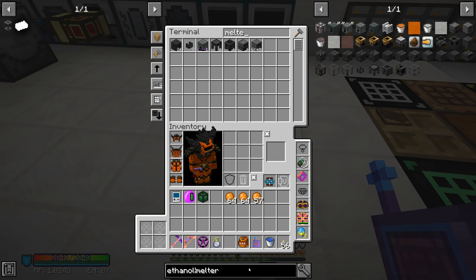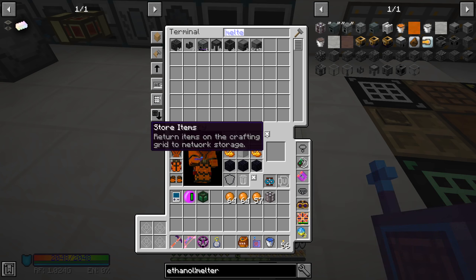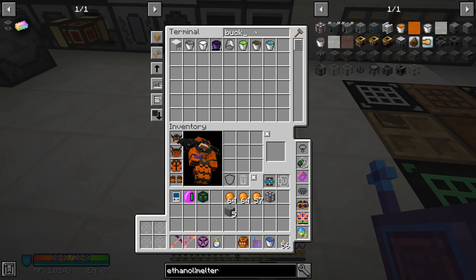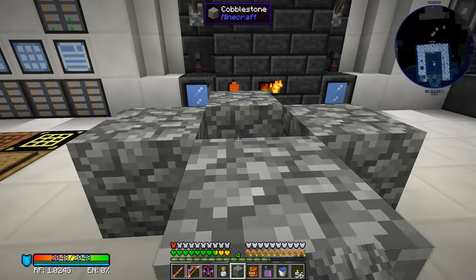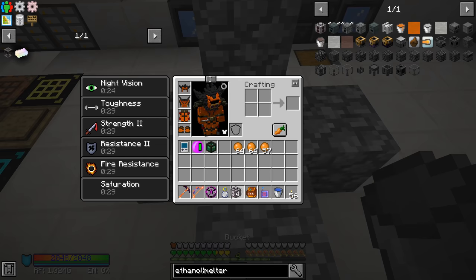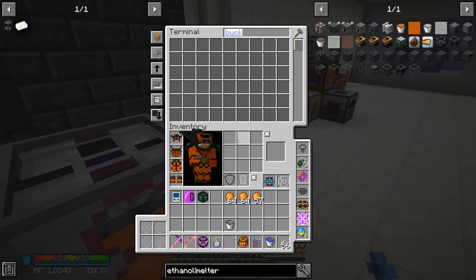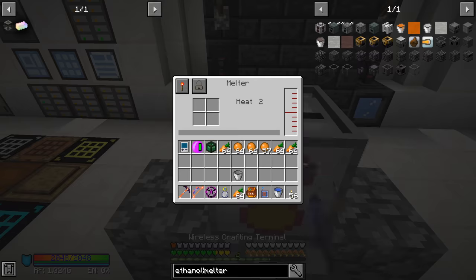The melter is placed over lava to melt items. Let's grab some cobblestone and a bucket and set that up. We place down the lava, set the melter on top — it's gaining heat, says heat 2. Let's try a carrot. We got 200 out of it — I thought it only gives 100, but that's fine! Let's grab a few stacks of carrots and let it do its thing.